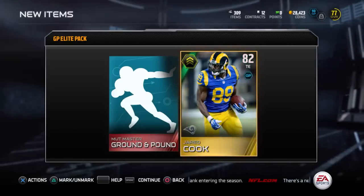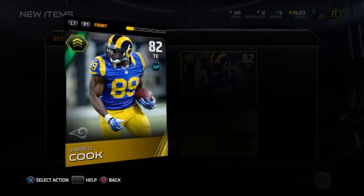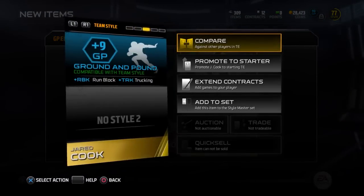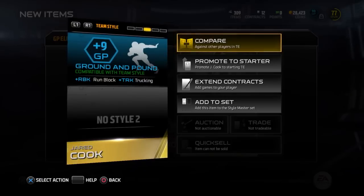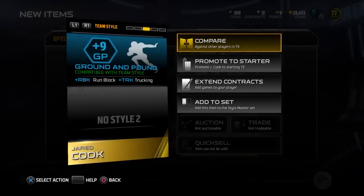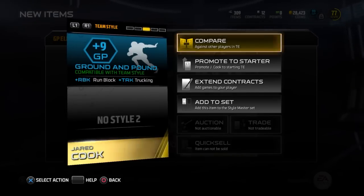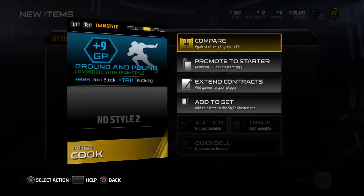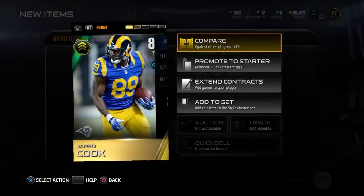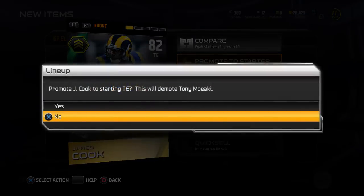Ground Pound Master - this is what you get for completing the challenge. And Jared Cook, tight end GP - very nice, very underrated rookie, going to have a nice chance to have a breakout season. Plus nine GP right there - that's what I'm talking about. But obviously you're not going to get that kind of card until you finish the challenge, hence the problem. That's why you have to max out all your positions as high as possible bonus-wise. Nice pickup - I'm going to throw him into my starter lineup.